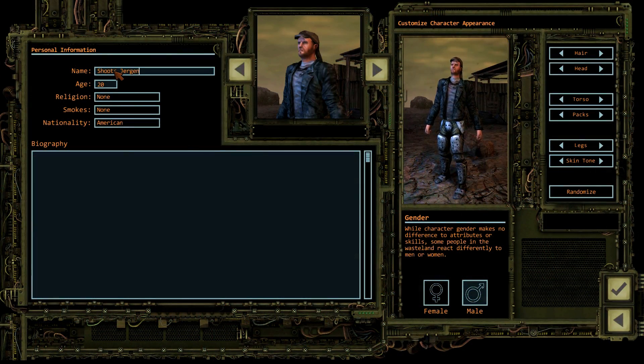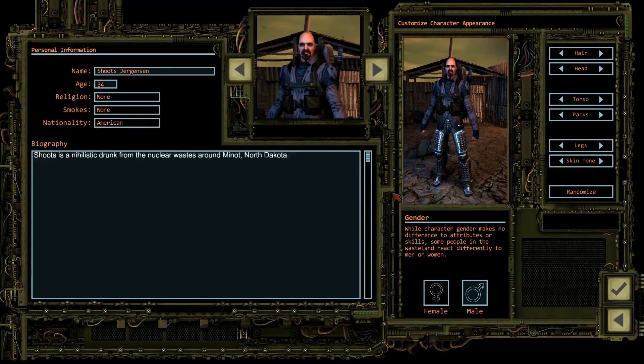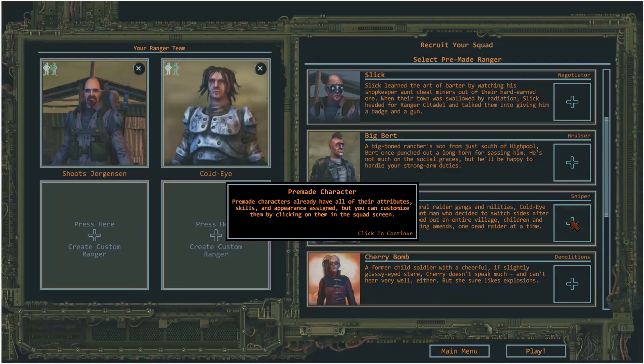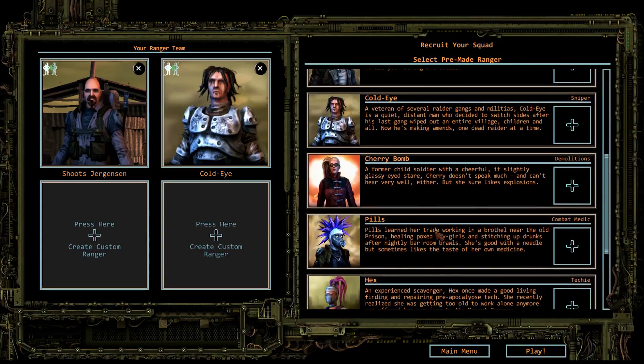Now for some personality. His name is Schutz Jergensen. He's a nihilistic drunk from the nuclear waste around Mino, North Dakota. The game offers you dozens of options for character heads, hair, hats, skin tones, clothing, and more. You can create a sharp, professional-looking squad of rangers, or a motley crew more concerned with results than appearances — or something completely unique. Now we build three more rangers, or pick from the pre-generated characters to fill out our squad.